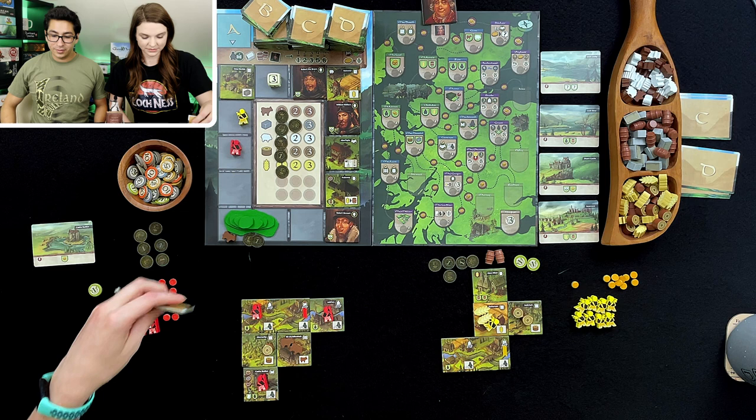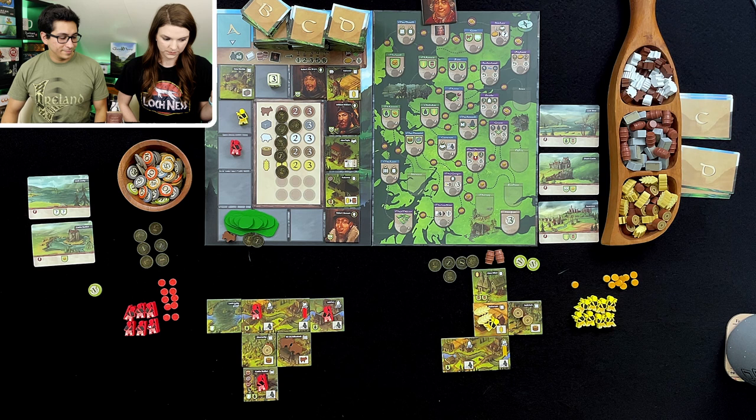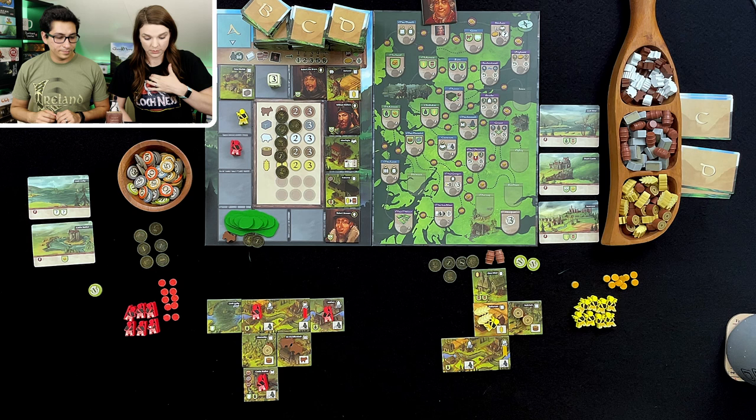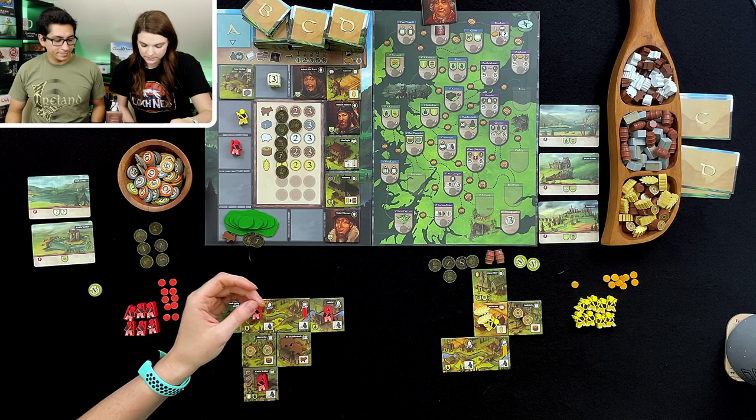We're going to put this one right here. So I get the card — I don't have to pay anything for it. And I get two resources. But before that I'm going to get my one resource, one movement if I want — and one movement.